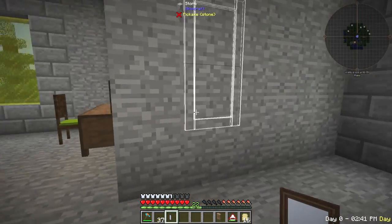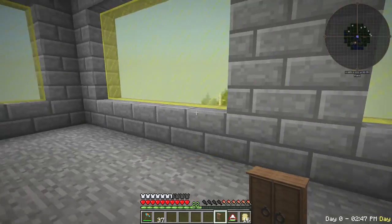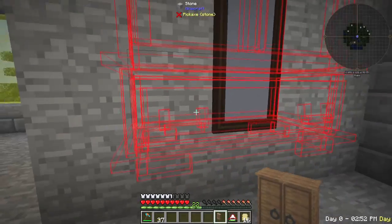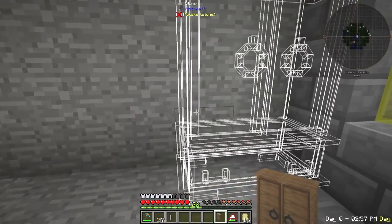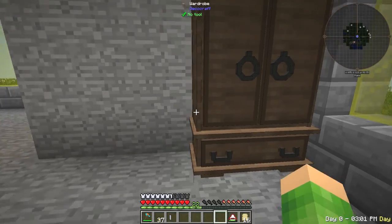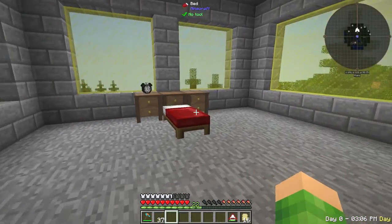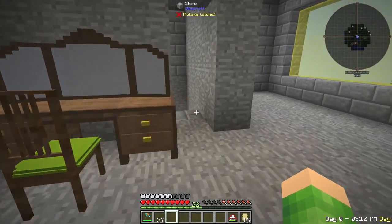A mirror could go right in the middle there. Or maybe not. We'll put the wardrobe in the corner. The mirror can go there. So that's looking good. We need some more furniture though — some other bedroom-y things, because it's looking very vacuous and empty at the moment.